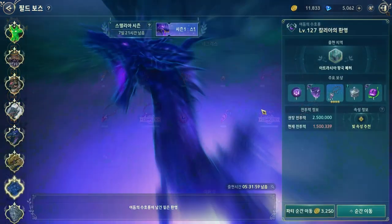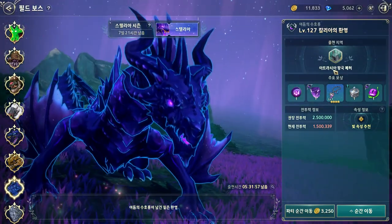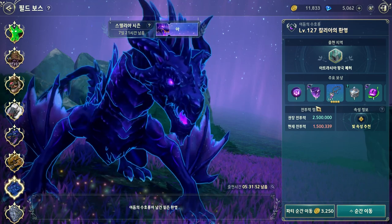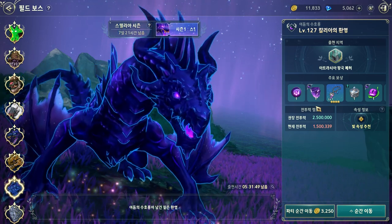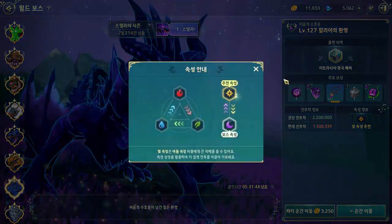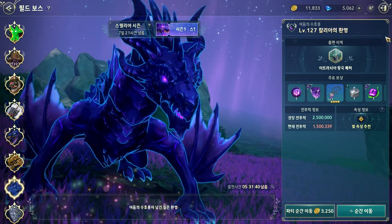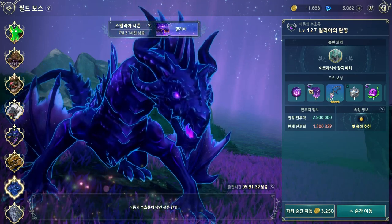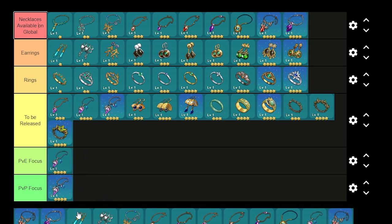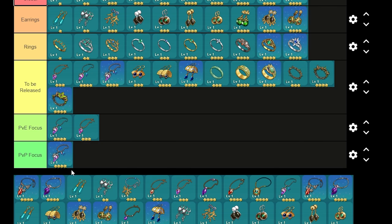These necklaces drop from the Callia Phantom field boss, located in the Nail area of the Atrasia Kingdom. It was launched around January when they launched the new region. It's quite difficult — you should use a light attribute. The Darkness Phantom fits very well for PvP, and the other two are more for PvE, though the Darkness Phantom can also be used in PvE.